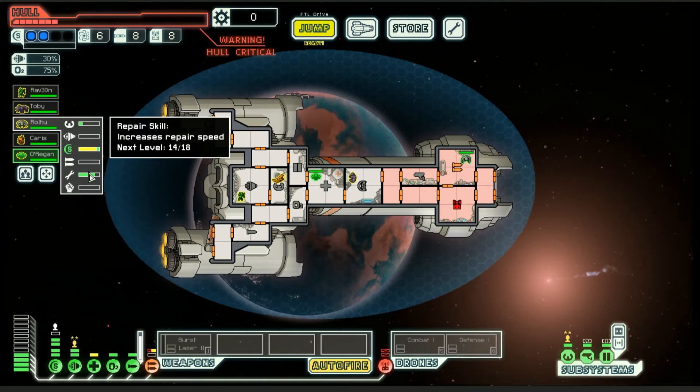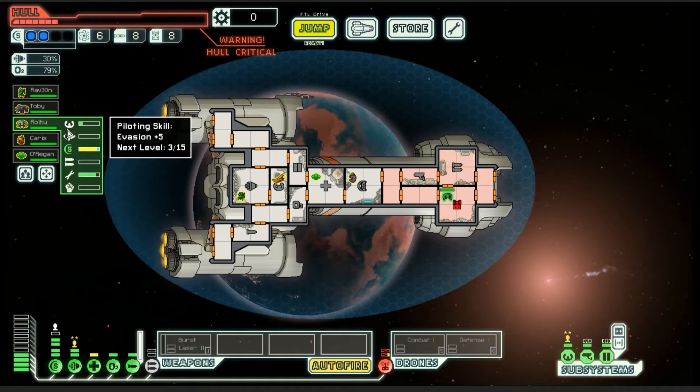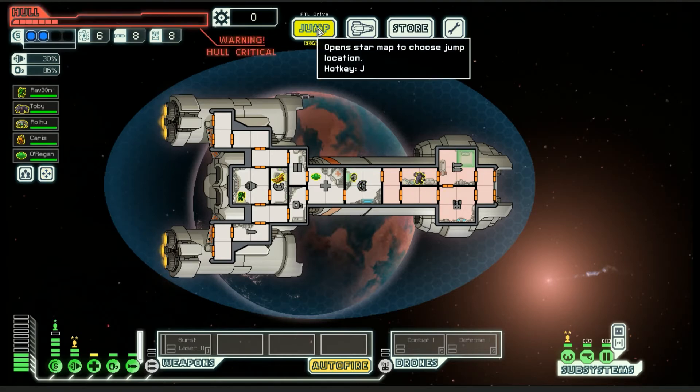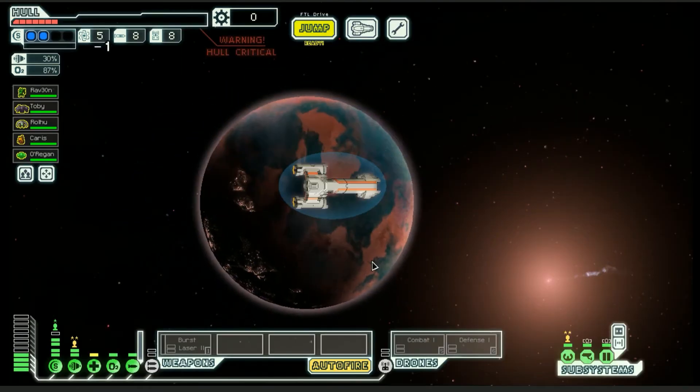He needs four repairs and is almost at the point of faster repair. Almost. So every system box he repairs, he gets a skill point. We had to bail — that's unfortunate. Everyone back to their stations and then we'll jump again into the nebula.